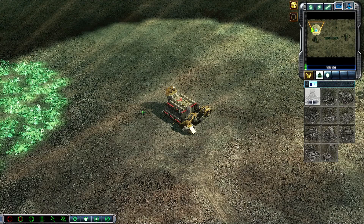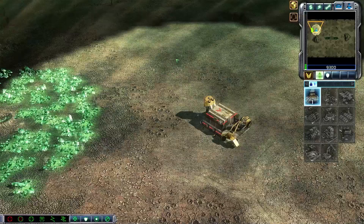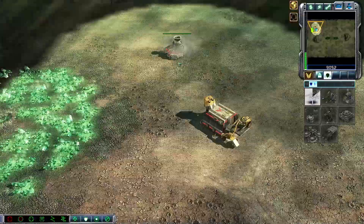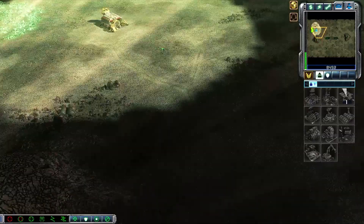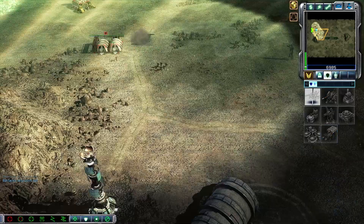Welcome back to another Command School episode. In this episode I'm going to give you the GDI against Scrim build order. We're against my good friend Impact again who helps me make these videos. One engineer, power cell, and then one more rifleman from the barracks — so you want three riflemen in the middle of the map.